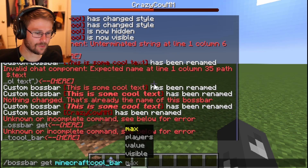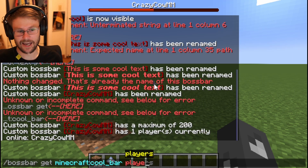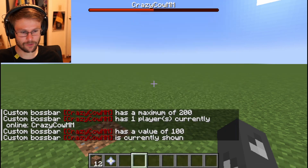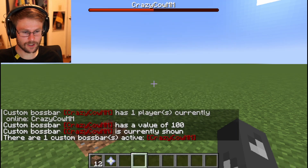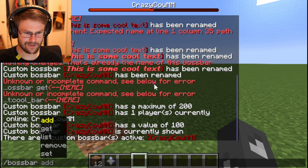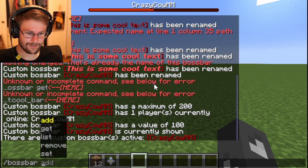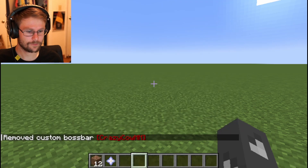We can also get values from the boss bar — we can get its maximum value, what players are attached to it, its current value, and whether it's visible or not. We can get a list of all the boss bars — just one custom boss bar, which is crazy. We can delete a boss bar. Goodbye.